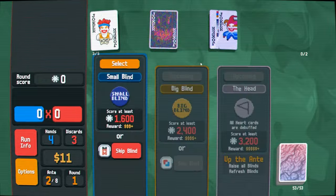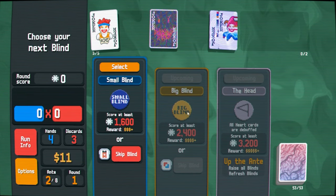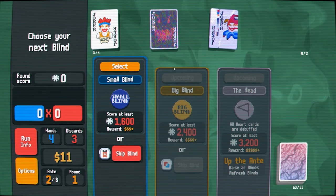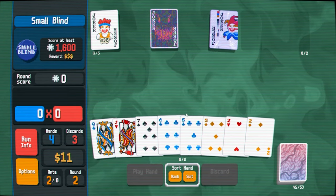I think I'm going to try and make high straights. The voucher doesn't really help me. I kind of want to play rounds just to get my interest up. Let's play the small blind - this is round two. I do need to write down rounds at some point, I think.